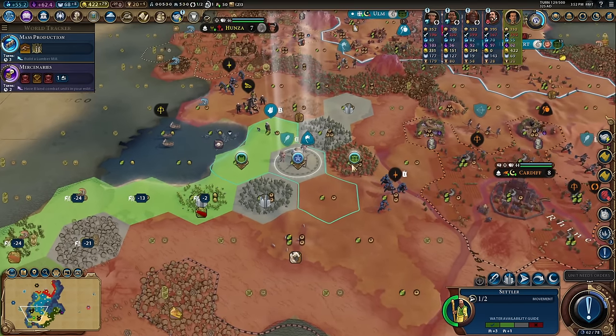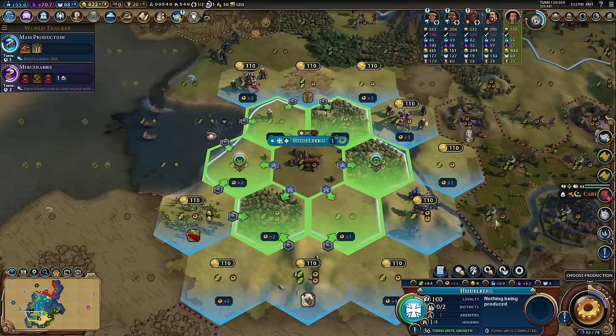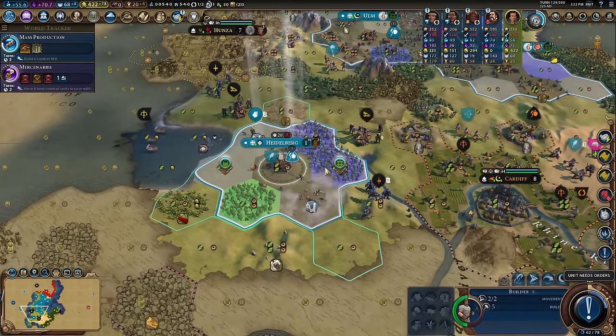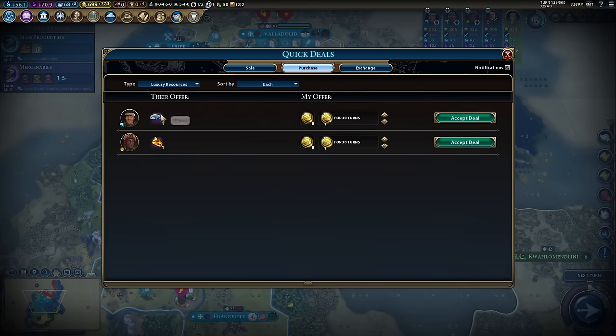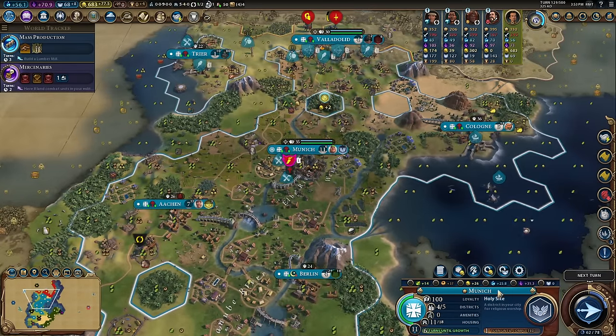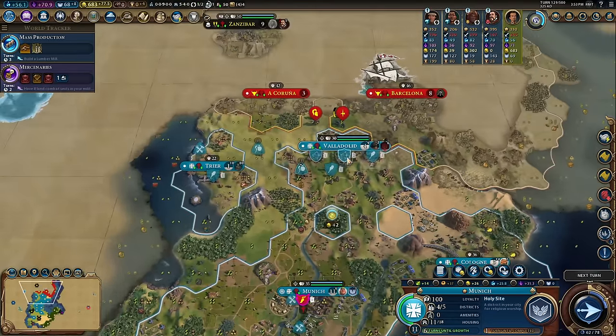City number nine — Heidelberg! I'm going to pop my Hansa down next to where the aqueduct will go and chop it out in a second. Keep an eye on luxuries — the AI will often sell them cheaply. Keeping all your cities content matters because going into negative amenities gives a 10% malus to all yields. It's horrible, so just don't let it happen.